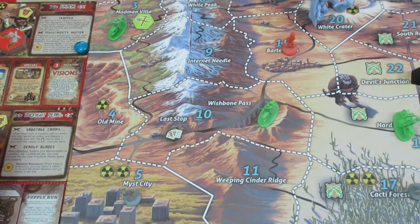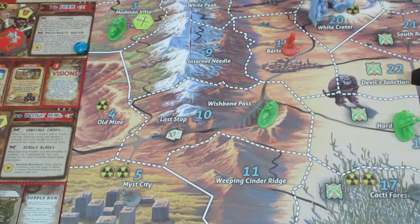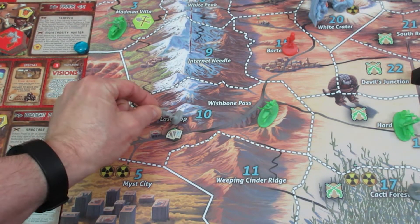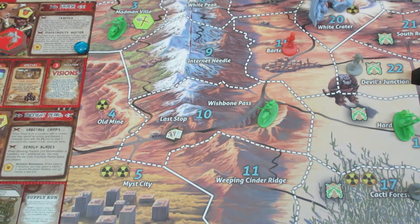That was her third action. Now, because she has the High Octane Fuel special ability, she's going to spend that card along with the motorcycle card she just got and ride three spaces across the land — one, two, three — landing at Devil's Junction. That was her fourth action, and that's exactly where we want her to be.